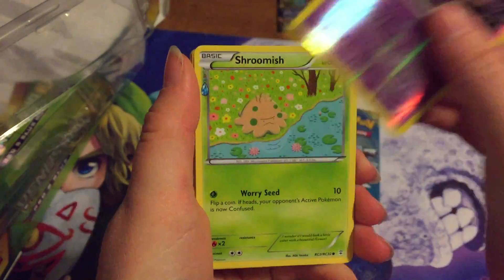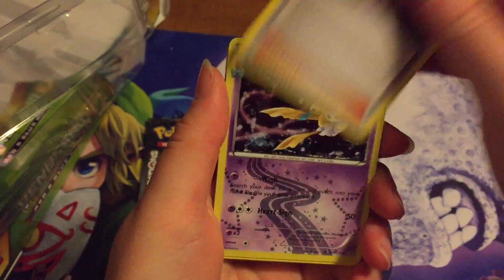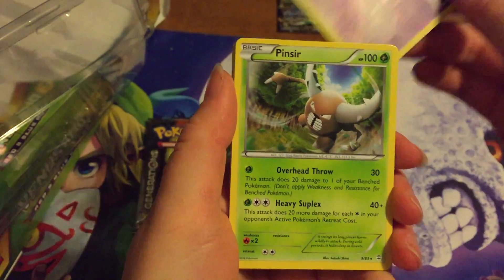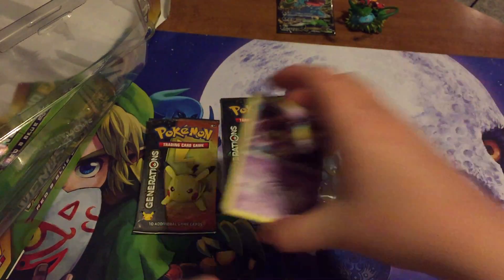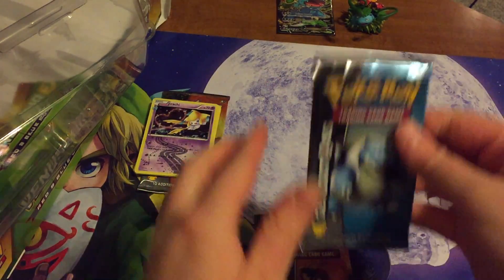I forgot that this trick is totally different. Wow, look at that Jirachi — I still love that holo! And a regular one too. That's my favorite card from that set. We'll save the Venusaur pack for last and see if it gives us the pulls of the century.